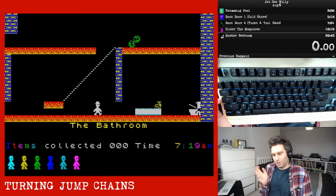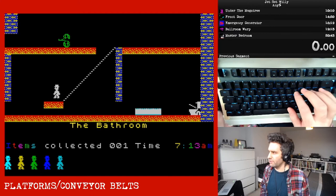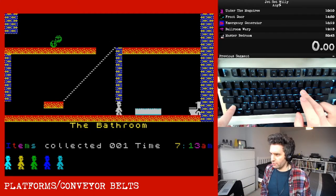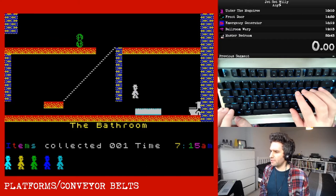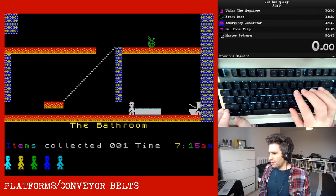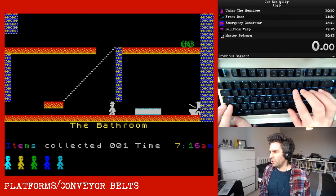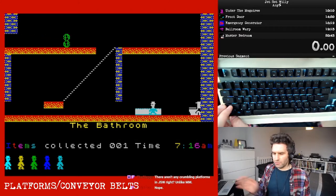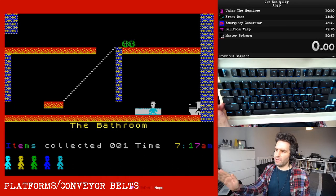There are two main types of platforms in Jet Set Willy: soft platforms, like the orange ones, which you can walk and jump through; and hard platforms, like the blue ones, which you cannot jump through or walk through. Like Manic Miner, there are also conveyor belts — the bathtub actually pushes you to the left despite what the animation suggests. If you jump onto a conveyor belt from below while running in the opposite direction, you can still continue; but if you fall onto it, you will be forced in its direction.